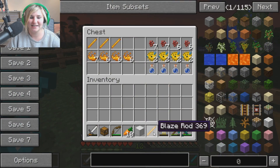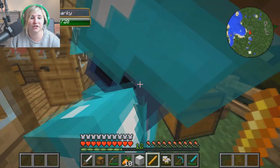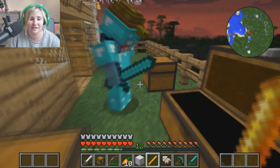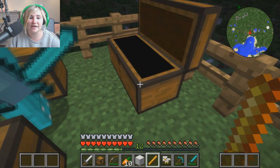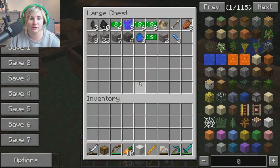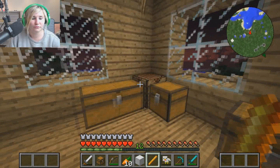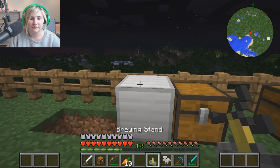You build the potions stand and I'll get all the supplies together. Our underwater base is going to be a lot of glass so we can see out around us, so get loads of sand and put it into the furnace — that'll give you glass. I found cobblestone for the stand. I've got myself a brewing stand — this is gonna be amazing!